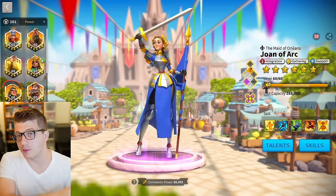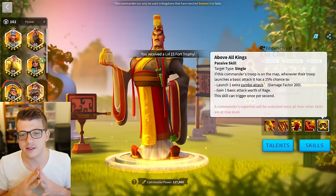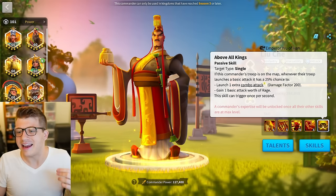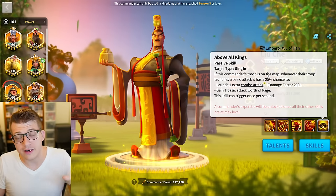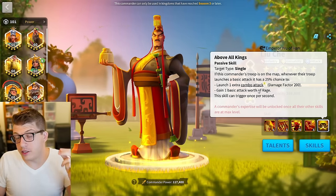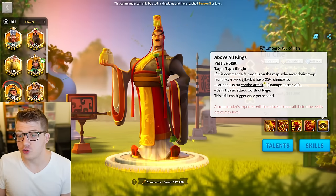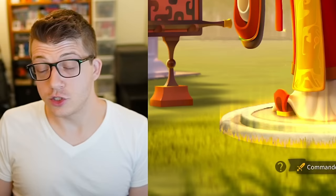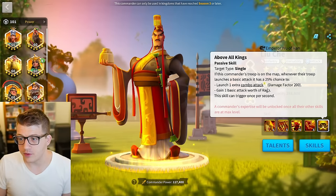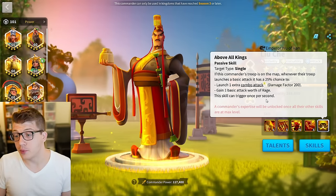Now that we understand normal damage, let's look at combo attacks. We have to look at Liu Che's expertise because this has always functioned exactly the same since he came into the game, but the developers recently reworded it. It reads: if this troop is on the map, whenever their troop launches a basic attack — not a counter-attack — you have a 25% chance to launch one extra combo attack with a damage factor of 200 and gain one basic attack's worth of rage. This skill can trigger once per second.